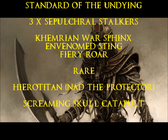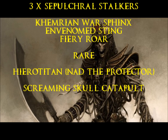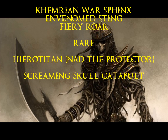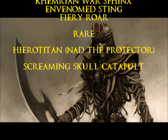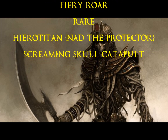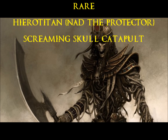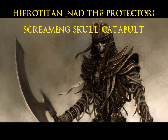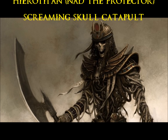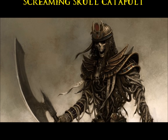I love the Stalkers unit — they're naked because you can't give them any upgrades. I also have my Khemrian War Sphinx with Envenomed Sting and Fiery Roar. I gave him Poison Attacks because although he's only Strength 5, I like the idea of Poison auto-wounding, and for 10 points you can't go wrong. Fiery Roar — I really like the Flaming Breath. My rare choices are my Hiero Titan, Nadd the Protector, named after the individual that gave him his sword — pretty cool. And the Screaming Skull Catapult — I was a little disillusioned with it in the first game, but I decided to give it one more shot.